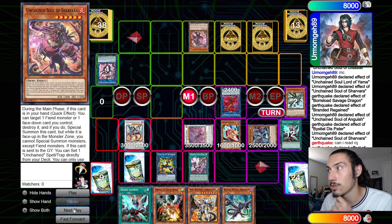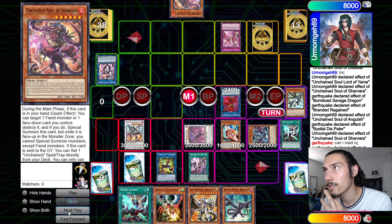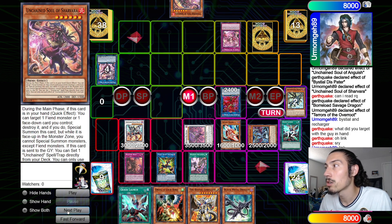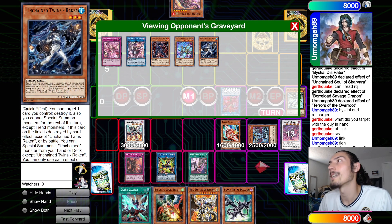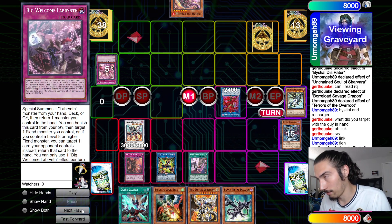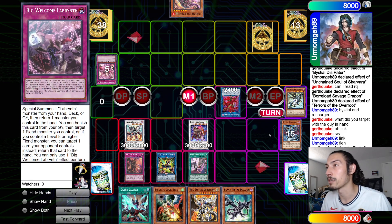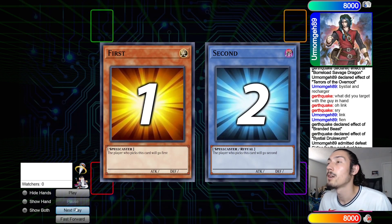He goes Sharvara effect target the link to destroy it, and I Savage negate that — this doesn't do anything on field so he's trying to get plays going, I'm just like no. He goes Terrors of the Overroot, target Disc Patter and Recharger to send to graveyard and set. I chain Brained Beast, tribute Disc Patter, pop Terrors of the Overroot. I didn't pop the set because I don't know if it's a Labyrinth card or an Unchained trap that'll punish me. I had the synchro into Floor anyway, so whatever it is I can negate it. I go Druis Worm target the Anguish, send it, Lubelion search Magma, summon Magma battle phase — tag, GG.